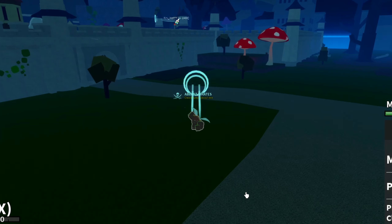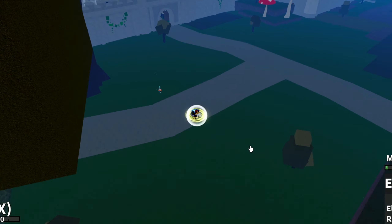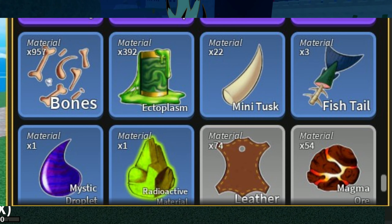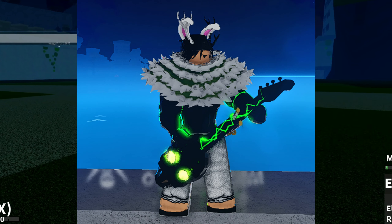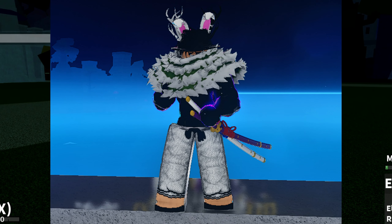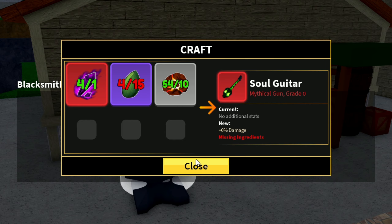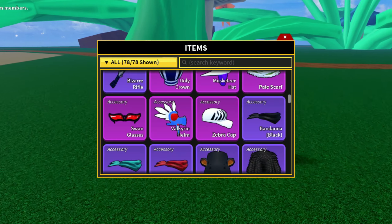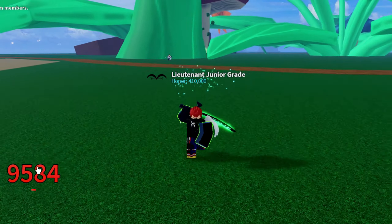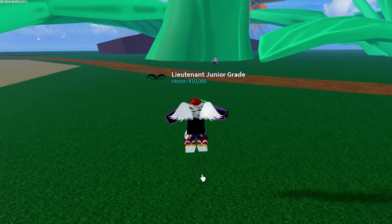Alright boys, I think now is the time to get you up to speed. In Bloxfruit's Update 17 Part 3, they added materials that you could use and get from NPCs to get certain stuff — such as Soul Guitar, you needed a couple of materials; God Human, you needed a lot of materials; and to upgrade certain weapons, you needed a lot of materials. And even for the Curse Dual Katana, you needed to have 6 of those all-card fragments that you got from quests. And my theory is that these materials are somehow connected to Race Awakening.